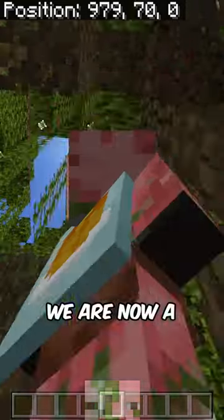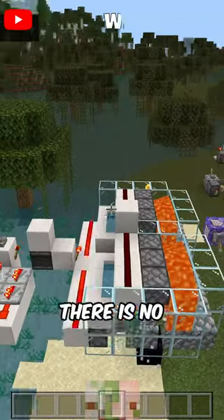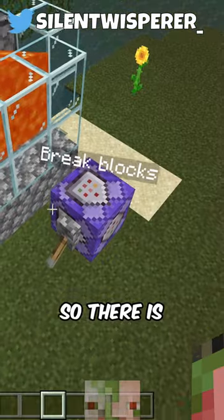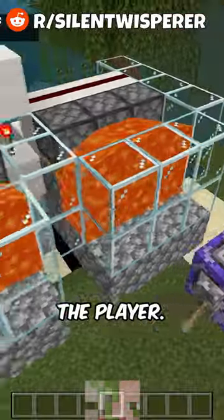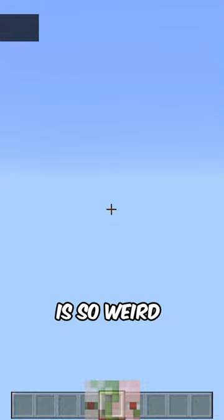As you can see, we are now a thousand blocks away. This is a brand new world, so there is no tomfoolery, and this command block right here is just to break that cobblestone, so there is nothing that would teleport the player. It's legitimately just these pistons activating, which is so weird.